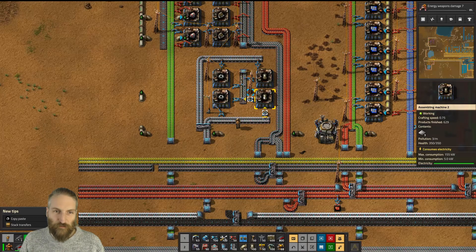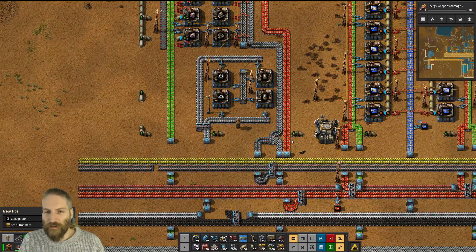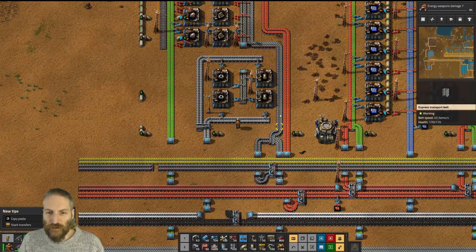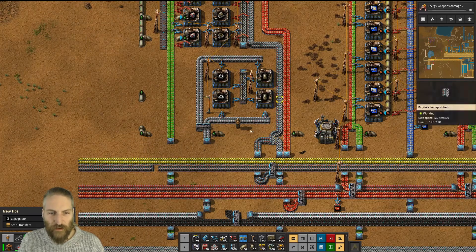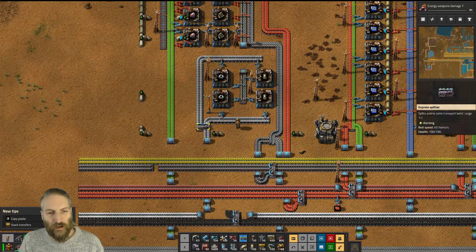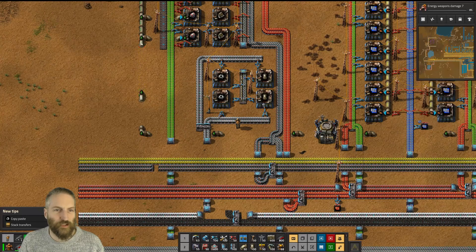So here's the machine. We'll start from the bottom and gradually make our way up — you can pause the video and copy it out because it's a good one. You need one channel which has batteries on one side and steel on the other, a channel of red circuits just all on their own, one channel of iron, and one channel of green circuits plus a pipe of lubricant.